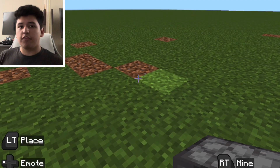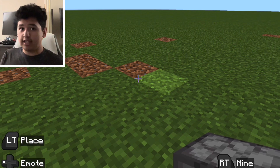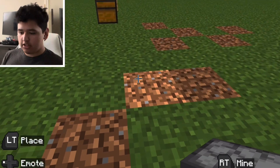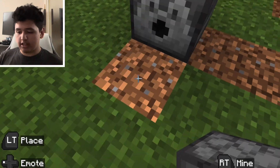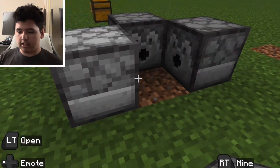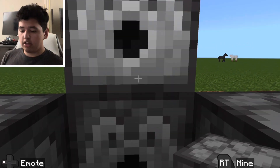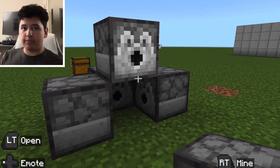So the first step of building a TNT launcher is your base. The base is going to look something like this. First of all, you're going to put a dispenser here, here, and here. The fourth one is actually going to be placed on top of here, on top of the others. Just like this — this is a good start to your base.